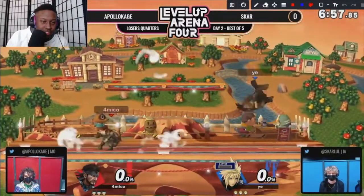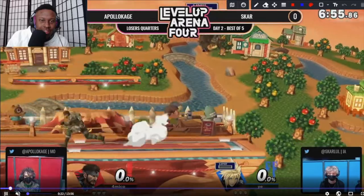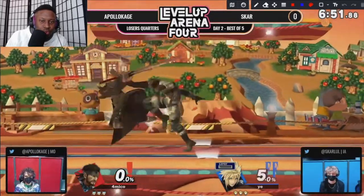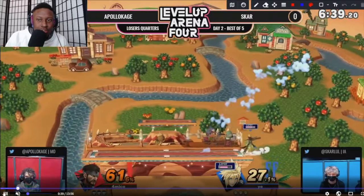Apollo Kage puts on an excellent display of how to control stage in Smash Ultimate — being able to keep your opponent locked in certain positions, where you want them. That's what's so key about this tournament set, and I want to break this all down for you. This first stage pick is Smashville, and with this stage on Snake you can put your C4 in the middle and pretty much control a lot of the stage.